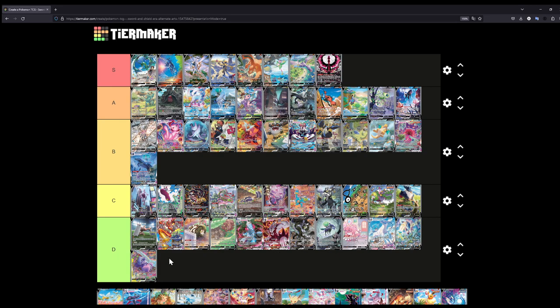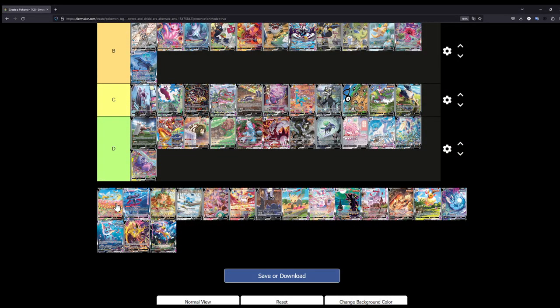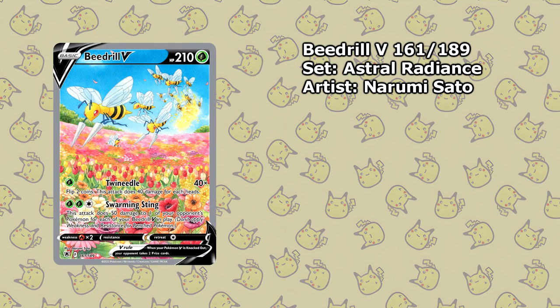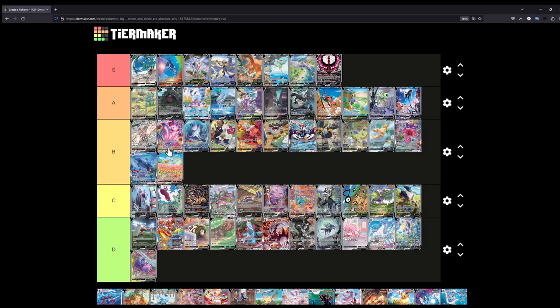Looking at these illustrations — yeah, I think D is fair. The ones in D are a step below. The Beedrill V — this is also from Astral Radiance, just like the Hisuian Lilligant. Let's put this at B. I like the colorful illustration — you have a lot of different flowers, of course lots of Beedrill gathering pollen, which is what they do as bees. I think B is fair for that illustration.